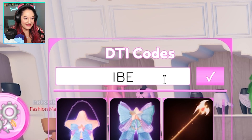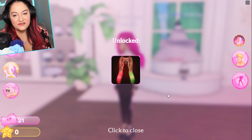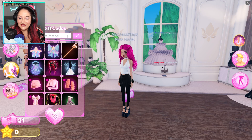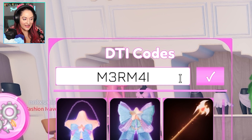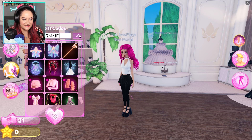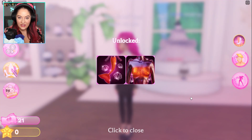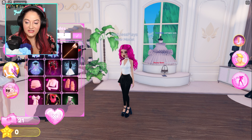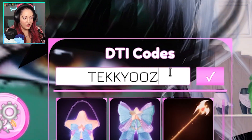The next code is 'ibella slay' - I-B-E-L-A-S-L-A-Y. This gives you really cute colorful pigtails. The next code is 'mermaid' - with numbers in leet speak, M3R-M4I-D. This gives you a very beautiful mermaid tail and mermaid top.